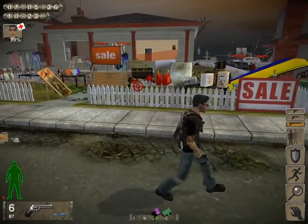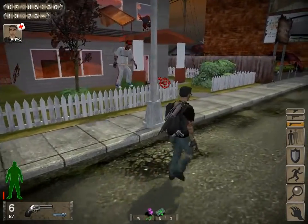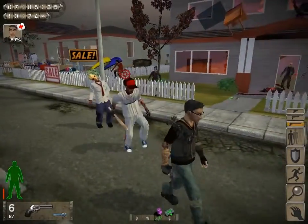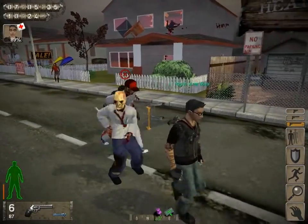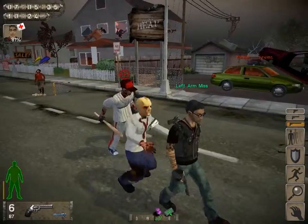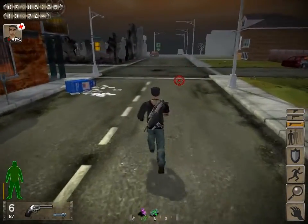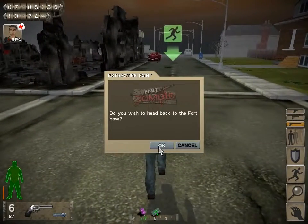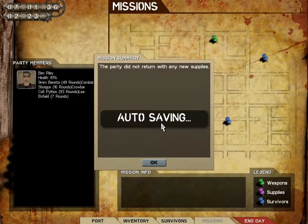Now that we exhausted ourselves in the middle of all these zombies out here. Leave me alone, zombies — I just want to be your friend. Come on man, get un-exhausted. Thank you. Get to the exit — go, go, go, go, go. Alright.